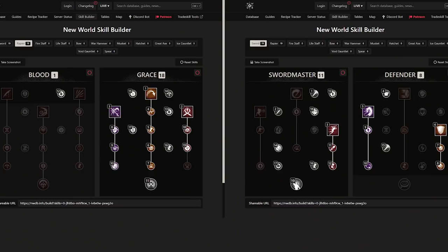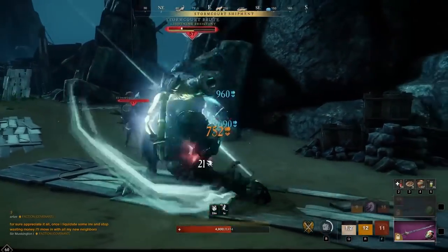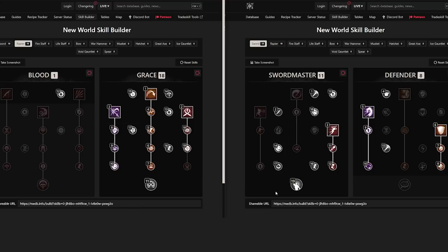Here is the full build. Unfortunately the website I was using, nwbuilds.gg, doesn't appear to be maintained anymore, but I found nwdb.info which has a pretty good one — it shows the input order of the attributes so you can see how you'd go as you level up your weapon skill. This build is definitely possible without max weapon skill. Most of the PvP clips were around sword and shield level 17 and rapier level 13, so as long as you have the keystone for the rapier, evade fully upgraded, and your three ability upgrades filled out on sword and shield, you're in a pretty good place.